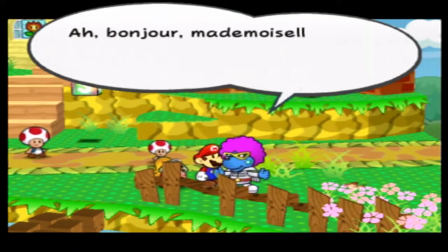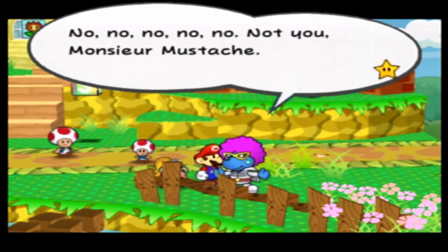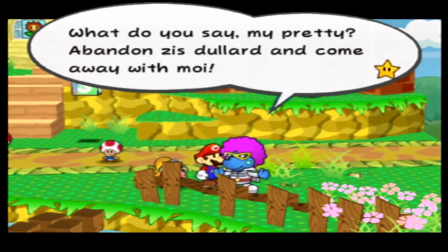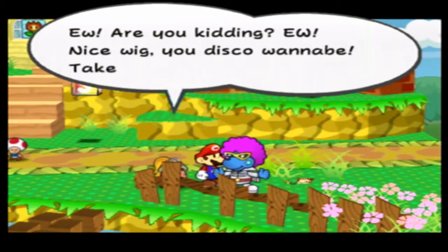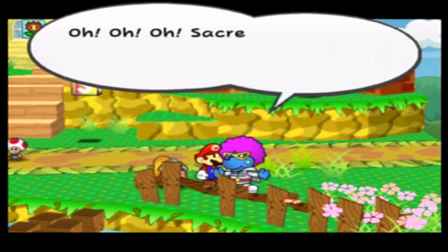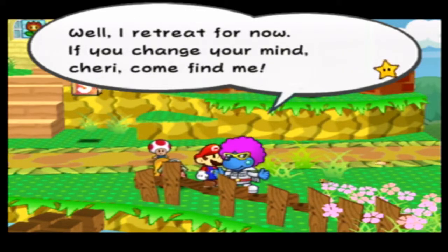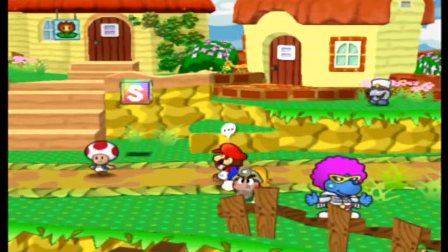A French-accented character hits on Goombella, saying he's speaking to the lovely little cabbage behind Mario. Goombella responds: 'Ew, are you kidding? Nice wig, you disco wannabe. Take a hike, bozo the dork.' He retreats saying if she changes her mind she can find him. Goombella calls him a total sleaze and says let's go somewhere else, Mario. I just had to do that.